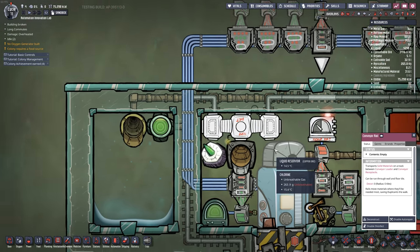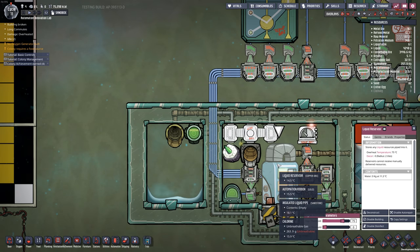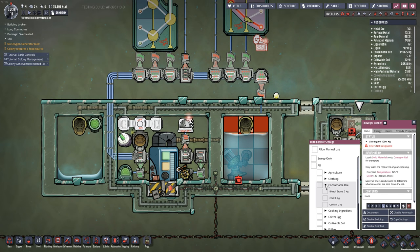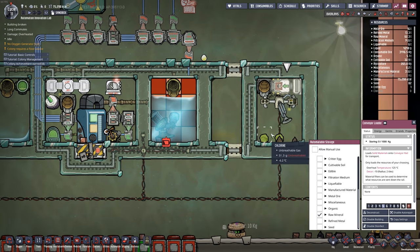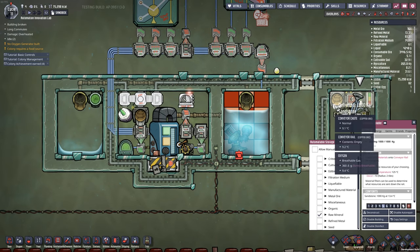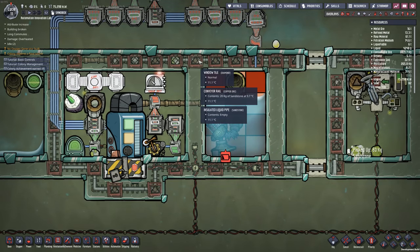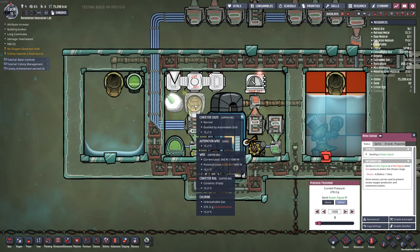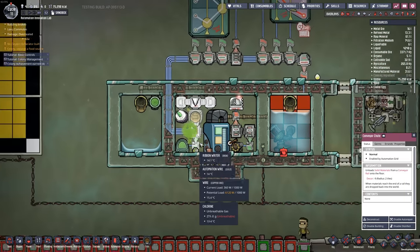There's also a solid filter for the conveyor rail — something I used a lot in modded playthroughs, so I'm really glad it's coming to vanilla. I'm filtering for consumable ore, specifically bleach stone, while raw minerals just pass by. You can see bleach stone being filtered out and dropping into the environment. I have it hooked to an automation signal to shut the conveyor chute off once it reaches a certain pressure inside.